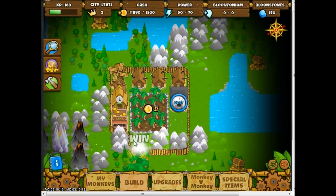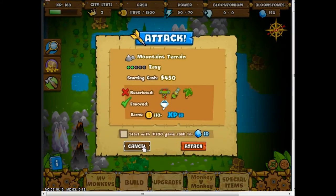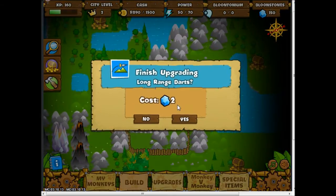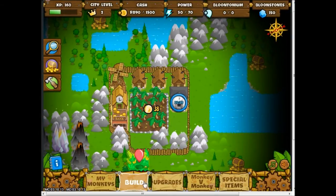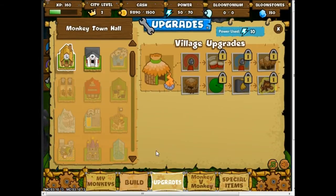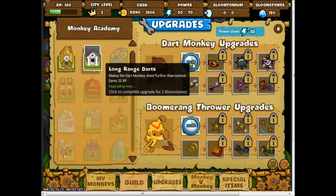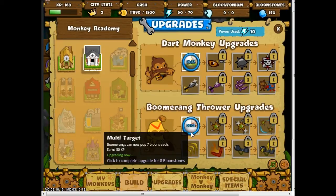Great job! You captured a grass tile. Looking at the upgrade menu, I only need a minute and a half left on long-range darts and seven minutes on the other upgrade. Let's continue on — more land to capture.